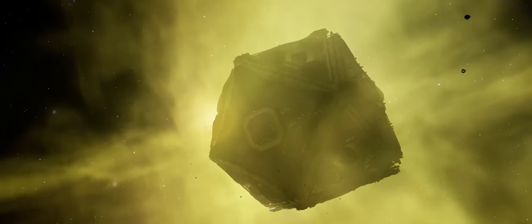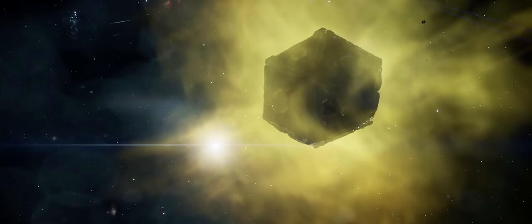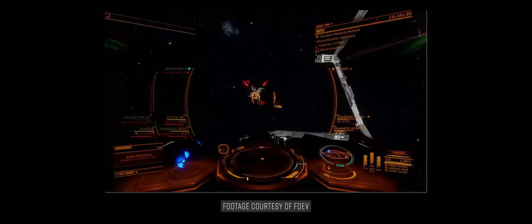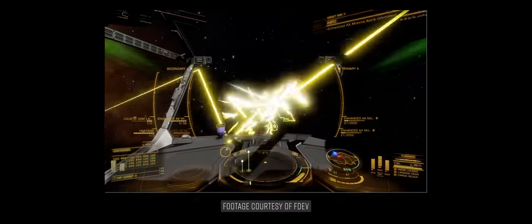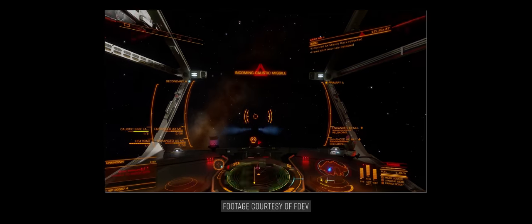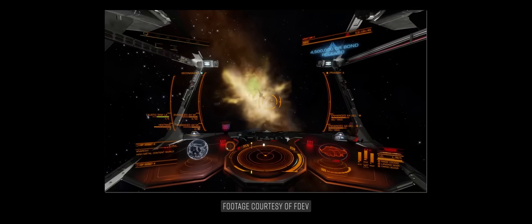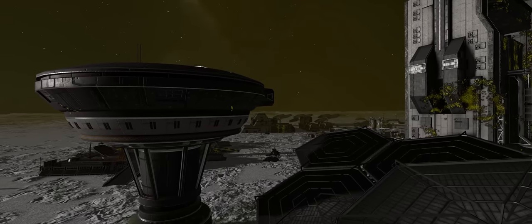The Glaive is very fast, and FDEV have described it as hyper aggressive, using tactics we haven't seen before. Frontier emphasised that players may need to look at their loadouts as a result. In the video we were shown, its lightning attack can be seen randomly rebooting modules on the player's ship — in one example limiting velocity and disabling boost, and in another causing an enhanced missile rack to reboot. After the ship was destroyed it left behind a familiar caustic cloud, and at the end of the video a frameshift anomaly and mass lock effect appeared just as it was destroyed.